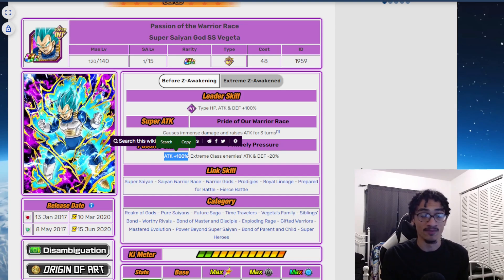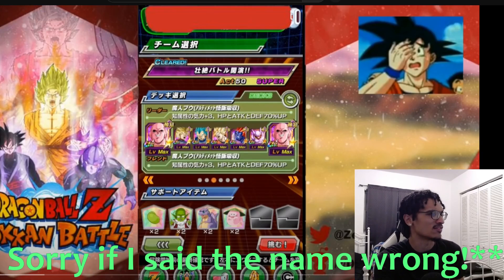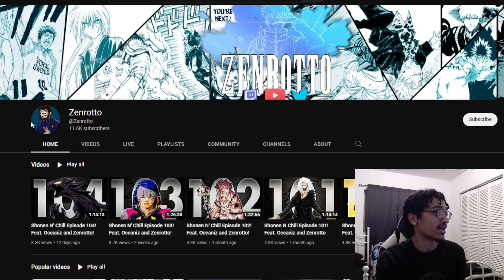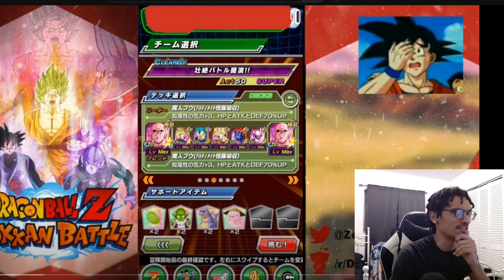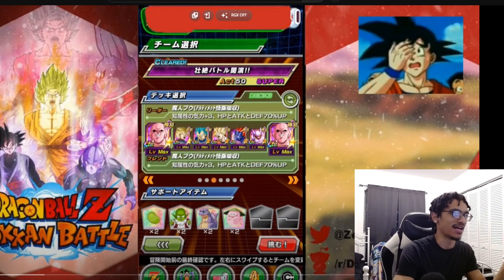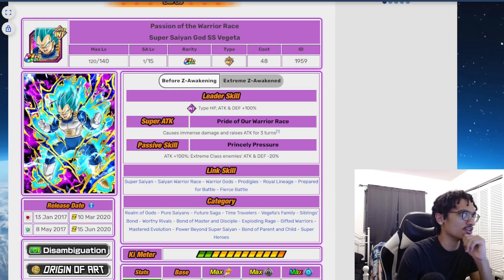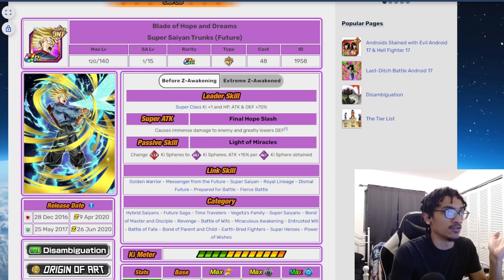Taking a look at this team, shout out to the person that posted this video - I think your name is Zen Roto, I'm going to bring your channel up on screen. This team is actually pretty nasty because he has double Buhans as the godly lead, and he was running the Blue Vegeta right next to the Spirit Bomb Sword Trunks, which is not a bad rotation because they're sharing four links: Super Saiyan, Royal Lineage, Prepare for Battle, and Fierce Battle.